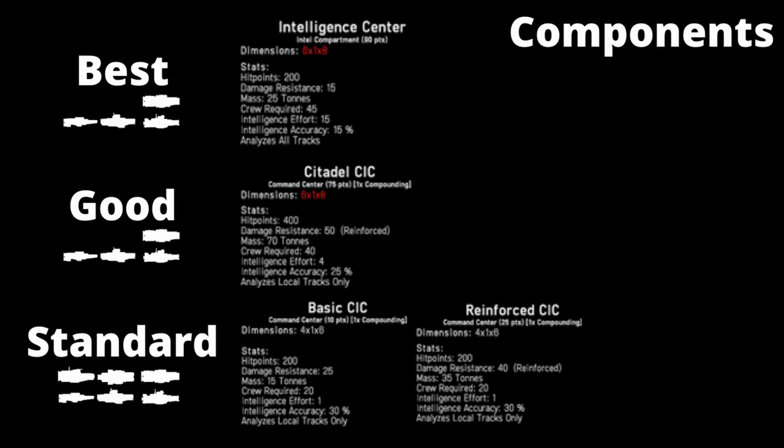Finally, we have the intelligence centre, which is the best component for intelligence gathering. It can fit on all ships from the destroyer up to the battleship, but you'll most likely see it on the heavy cruiser and the battleship. The intelligence centre will need to be taken in addition to one of the CICs, as it will give the best intelligence gathering capability for your fleet. However, it won't give any command and control functionality that the CICs provide.